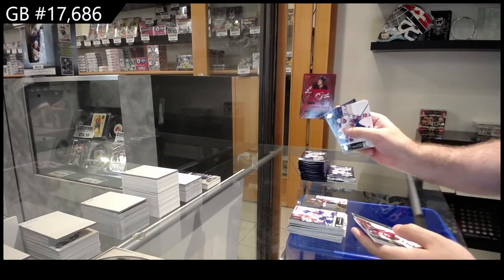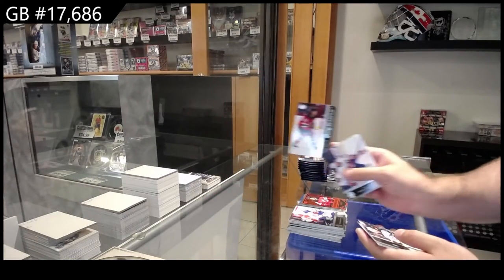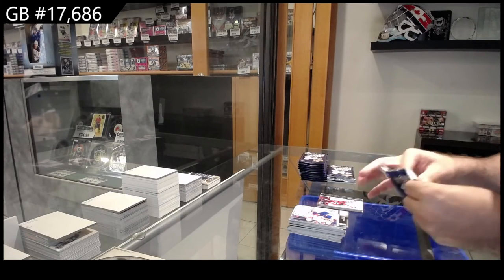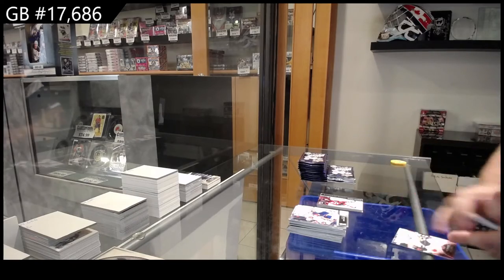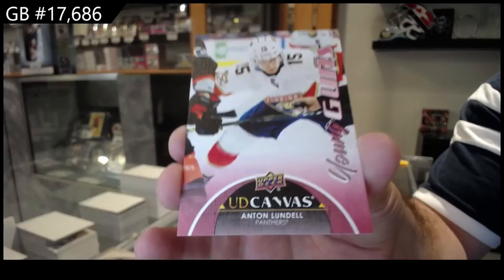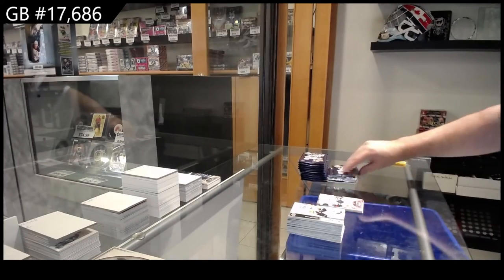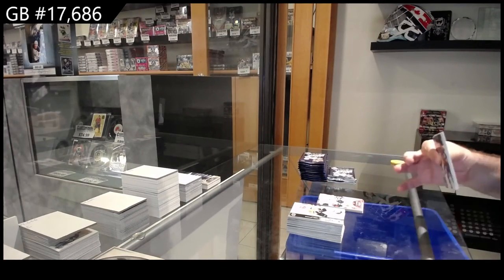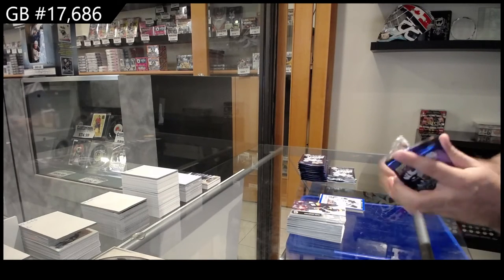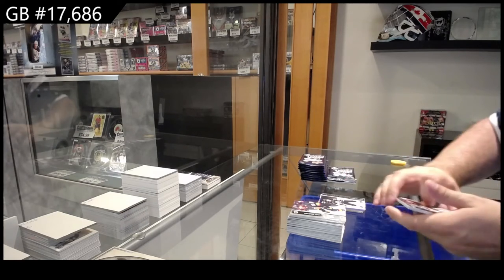Another Fluorescence for the Devils of Mercer, followed by Young Guns for the Devils of Mercer. Young Guns Canvas for the Florida Panthers of Lundell. Marky Rookie Blue Border of Kachev for LA. Young Guns for the LA Kings — Kachev.